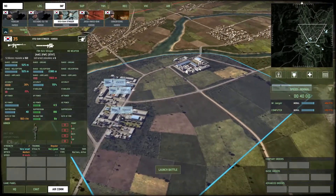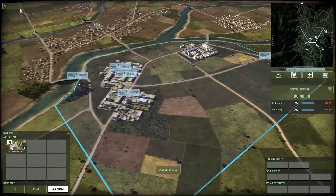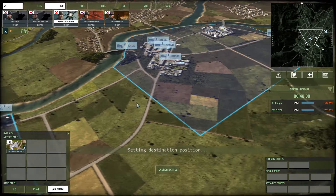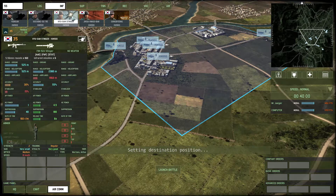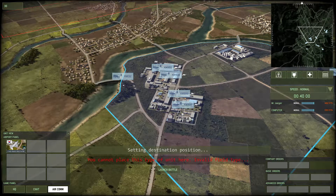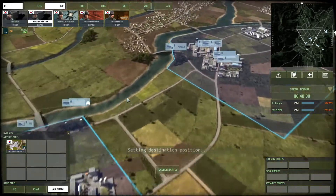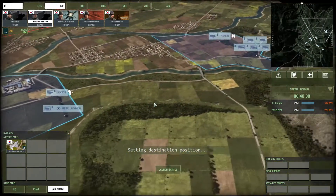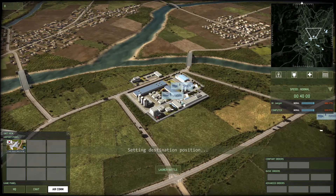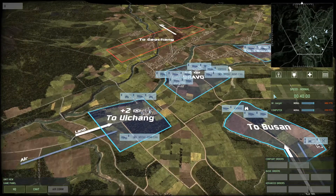Deploying a couple of stingers in defensive positions. Another one over here. We don't have enough points for another stinger. We'll spend the last 15-point packs getting ourselves set up. Let's go.